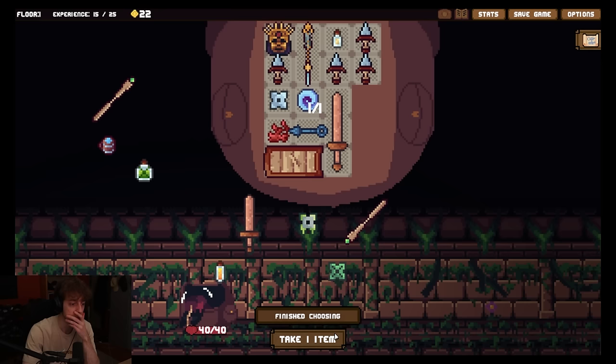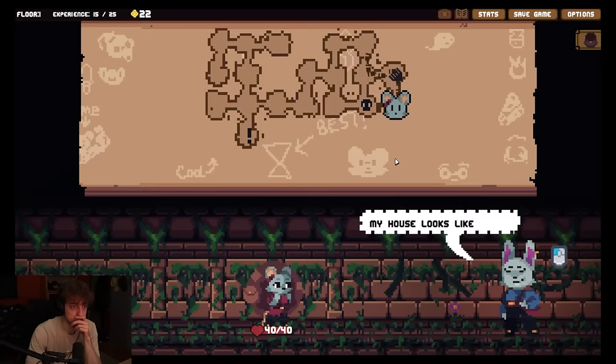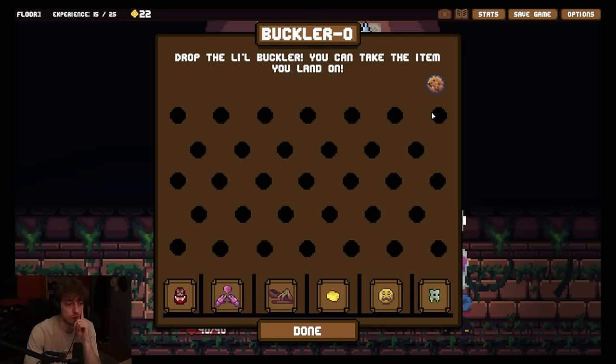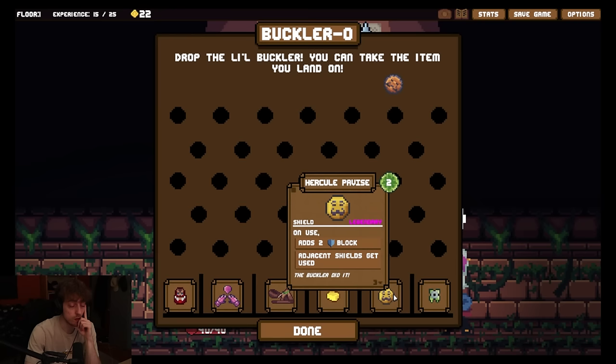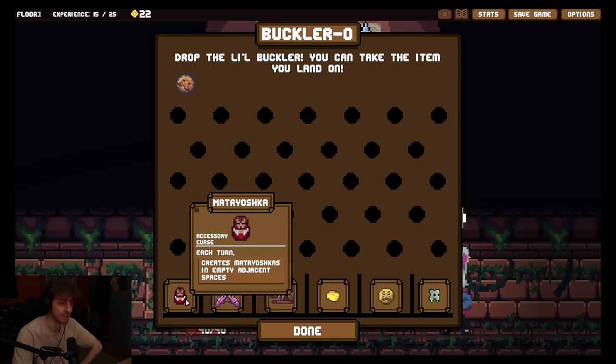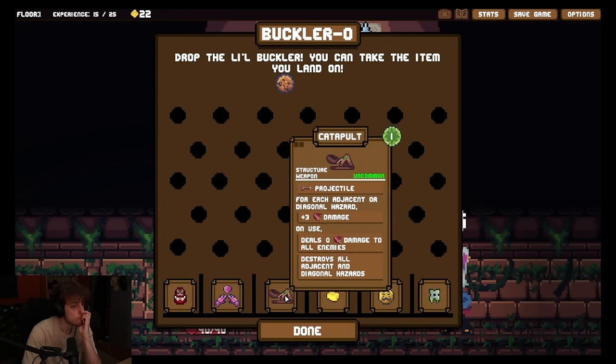Oh, I forgot to rotate this. Okay good, I still have time. We could leave already but I don't want to - I want to fight. My house looks like a hat. Drop the little buckler. Unused add two block - this is two energy though. Adjacent shields get used. Oh my god. Two block to trigger potentially up to three shields. That's actually sick. But it's very expensive. Each turn creates Matryoshkas in empty adjacent spaces. It's a curse - why the fuck would you want this? Isn't this bad? I guess for money you sell it. Crystal gauntlets - adjacent melee weapons get plus three damage. That's good. I can do this on the shivs.